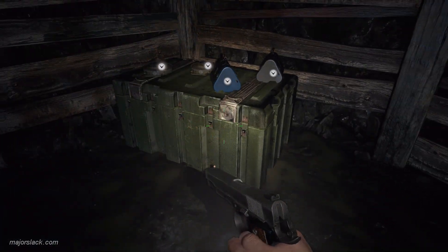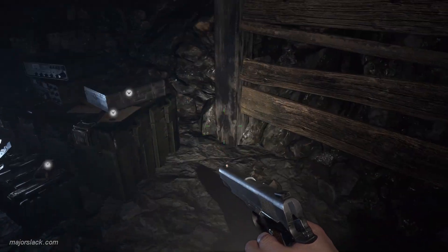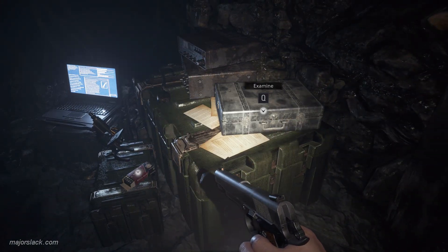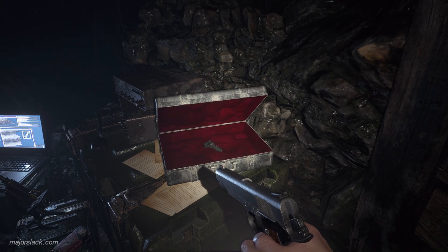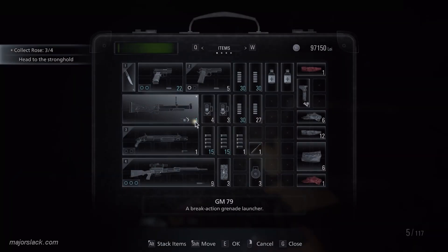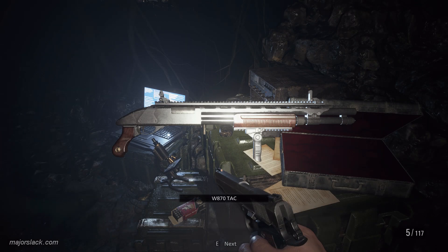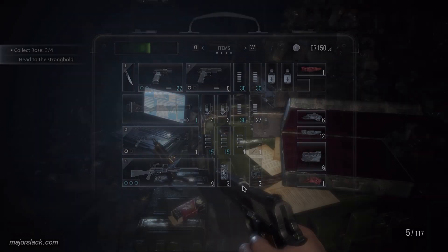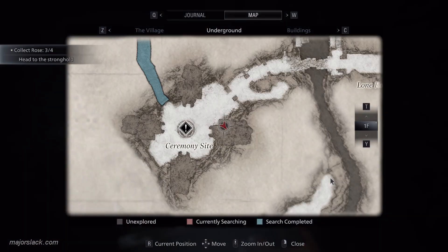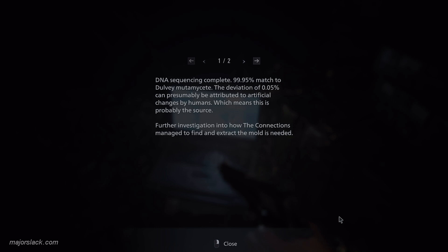Down here you get a whole bunch of ammo — flashbang, explosive rounds, mine, and other stuff. Antique coin which we can sell, and an upgrade for the shotgun. Let's use that right away. Equip part — there we go, shotgun upgraded. And that will clear this room. Don't forget to hit this computer because it may count towards collecting files. I'll pause this so you can read this.